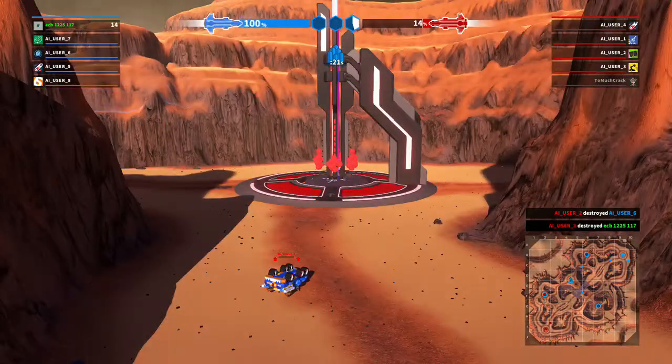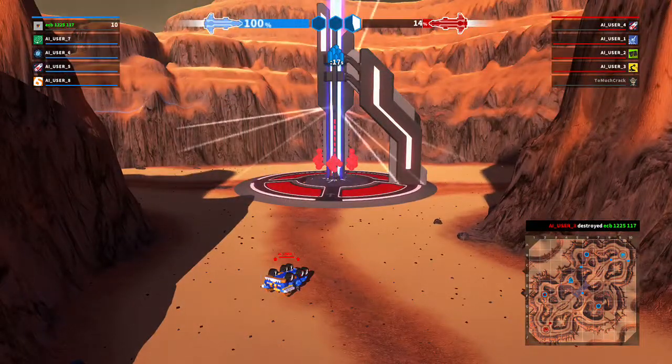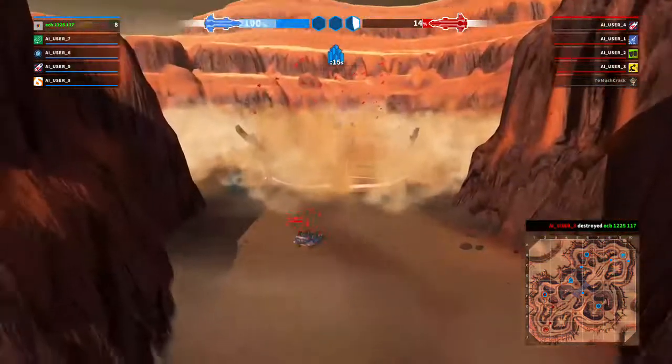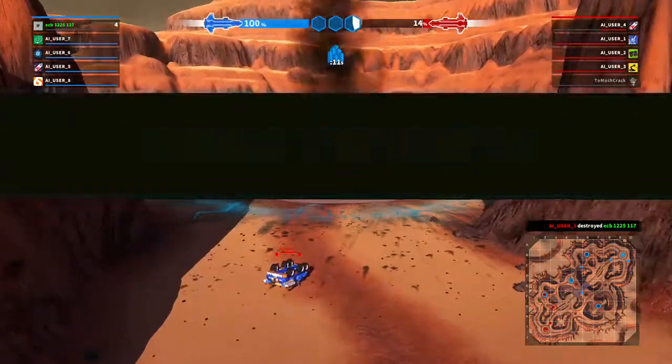Annihilator fully charged. Firing weapon in 3, 2, 1. Annihilator fully charged. Firing! You're now in charge. Let's go.